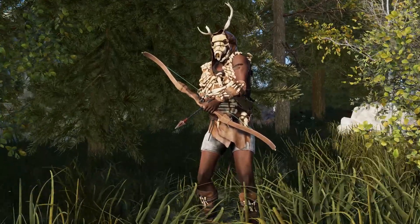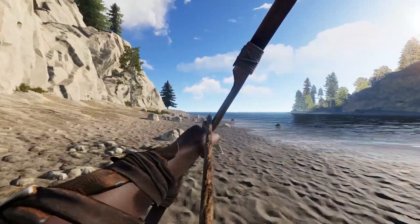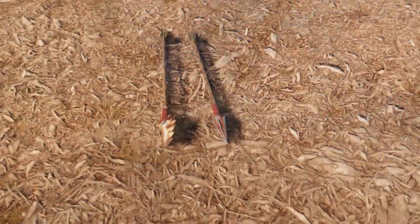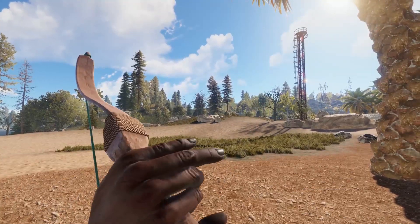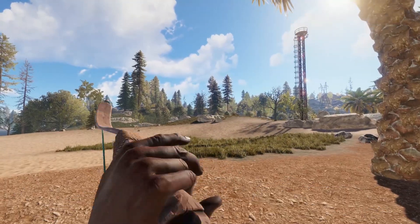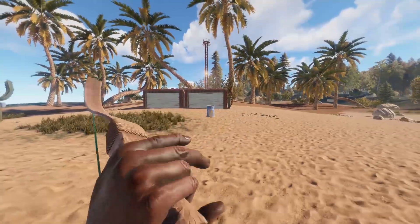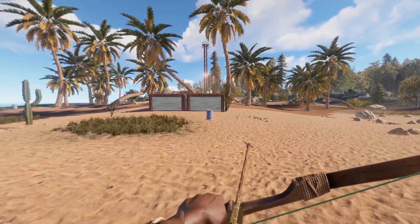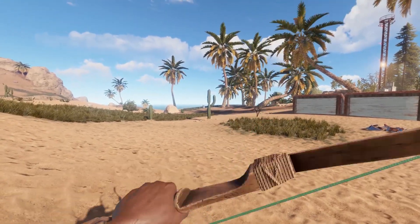The old hunting bow has received a makeover. This change appears to be purely aesthetic, but it opens the door for custom skins for this item. Ammunition for the bow, on the other hand, has received some changes, as the HV ammo now costs metal fragments and has less overall drag. Bone arrows move slightly faster with an increased radius, and crafting them now yields 3 over the previous 2 per session.